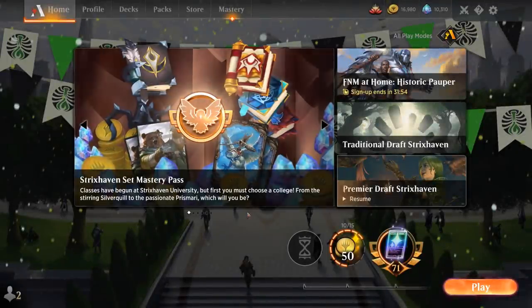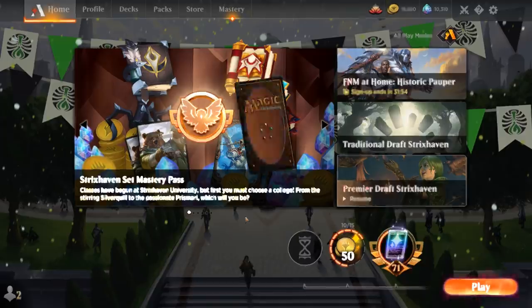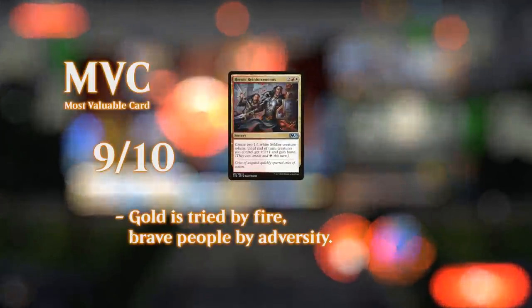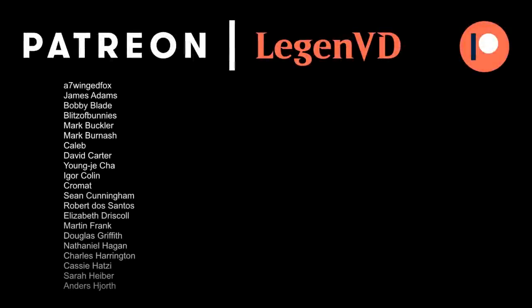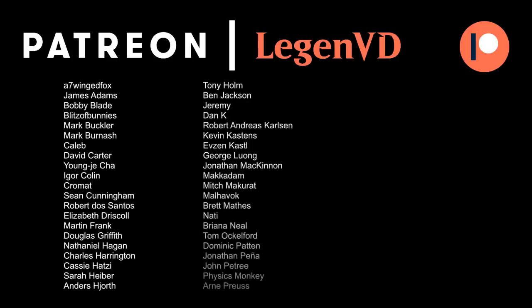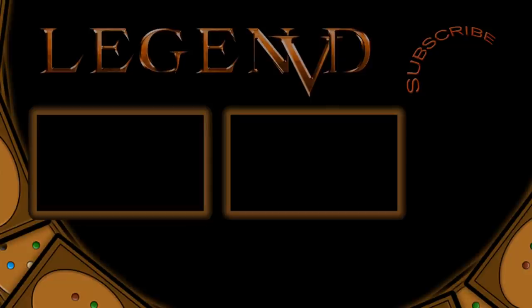So we got to see our red-white token deck in action. You could see we don't necessarily need Transmogrify to win games — sometimes Intangible Virtue or Heroic Reinforcements pumping the team is enough, and the extra utility from Castle Ardenvale and Castle Embereth is quite nice at helping us close out games. That'll do it for today's gameplay. I want to thank you for watching, hope you enjoyed, and as always have a nice day. I also want to thank all my patrons for being part of the channel — you can become a patron yourself today and decide the topic of future videos at patreon.com/legendvd.